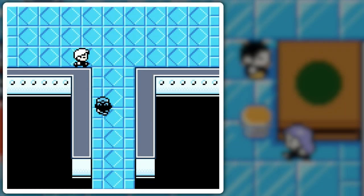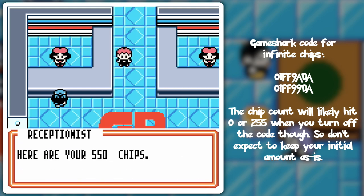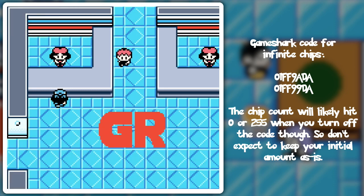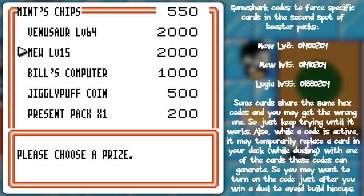Hello everyone, and welcome back to the walkthrough. I've been cheating! You knew that point was inevitable, because I'm on an emulator, and I know I have no choice to do that for some aspects. So I thought, let's just speed up some things, and as a result of the prize counter here, I got a whole bunch of Venusaur, a whole bunch of Mew, a whole bunch of Biff's computer, and a whole bunch of present packs to boot — loads and loads of present packs — because I got unlimited coins with a cheat just to speed things along.